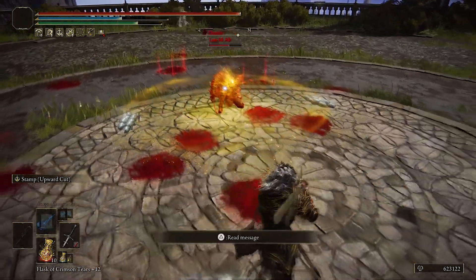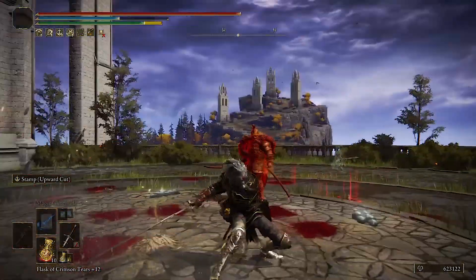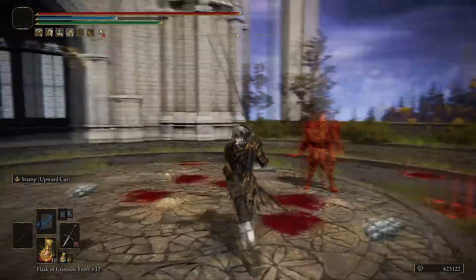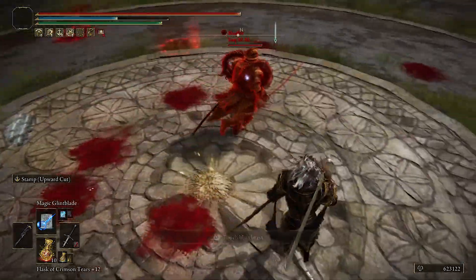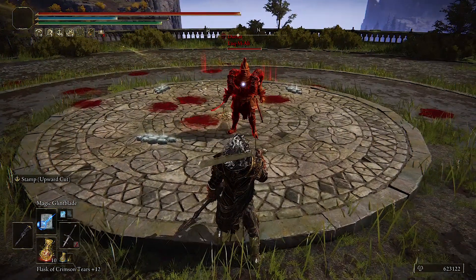With Upward Cut you can now do massive damage and follow up with normal attacks — like in other Souls games. You can also dodge out of it, which is really cool. They also reduced the FP cost on basically every spell — just keep that in mind.